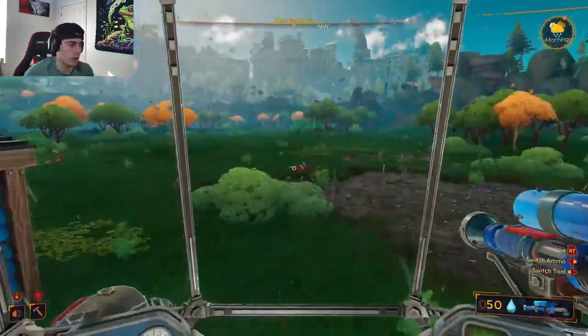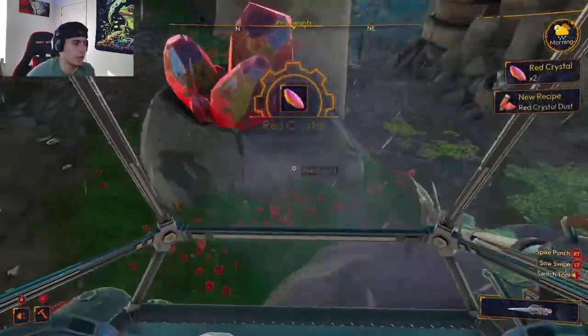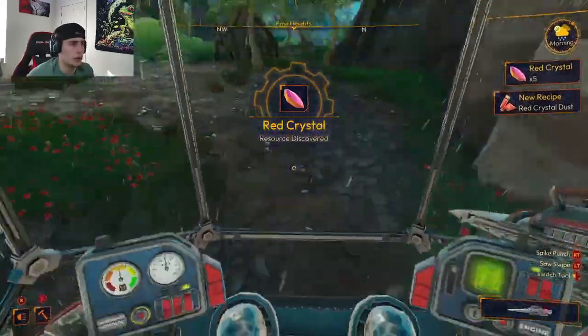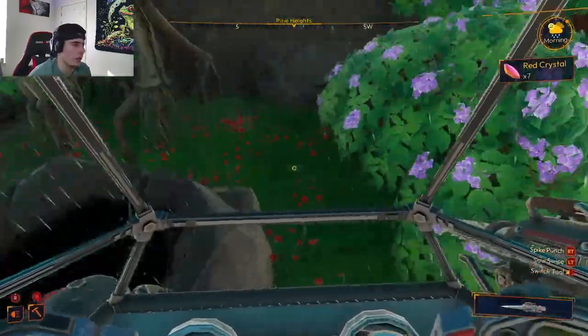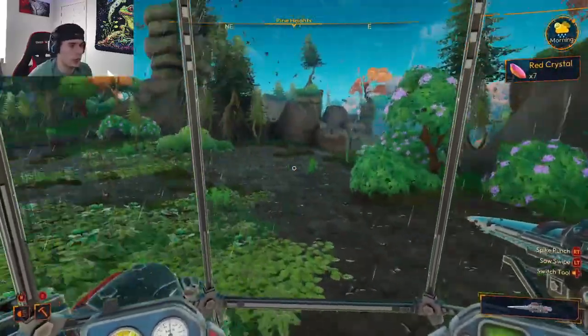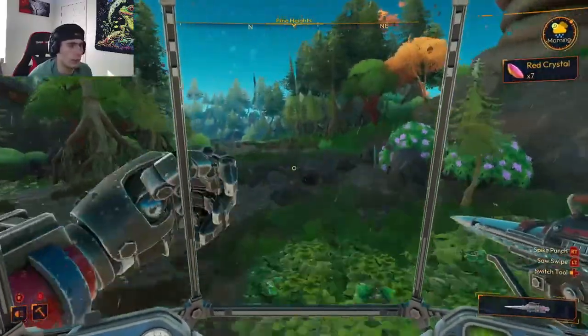Looks like we can break these red crystals now. We'll be able to build that merchant landing so we can make contact with merchants, trade and sell, and hopefully upgrade a little quicker. Let me just finish collecting all the rubies up here and then we'll go build that merchant landing.